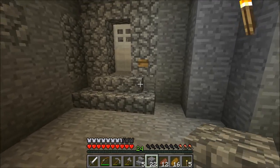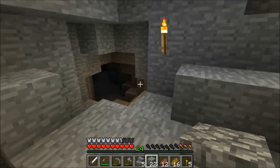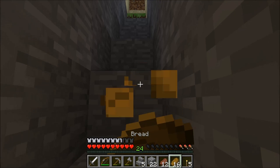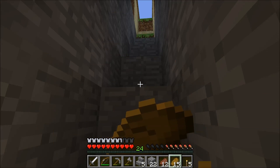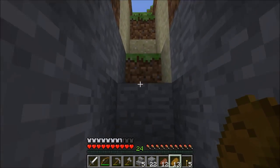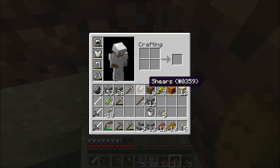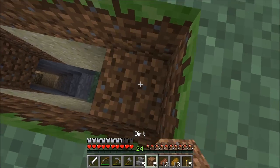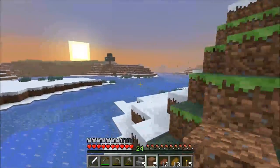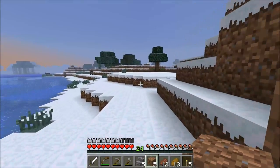I did not keep any of the spider spawners that I came across. Somebody had suggested that in the comments, but the only reason I didn't keep them is because I'm holding out to hopefully find a better spawner. For one, I really don't like spiders, and for two, cave spider spawners are really difficult to grind on — the cave spiders are so small and they can poison you. I'd prefer to find maybe a zombie spawner.